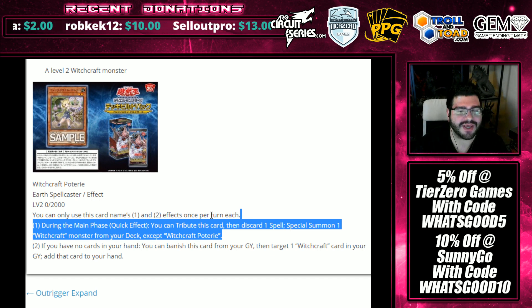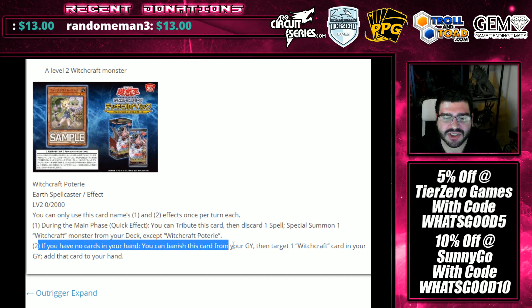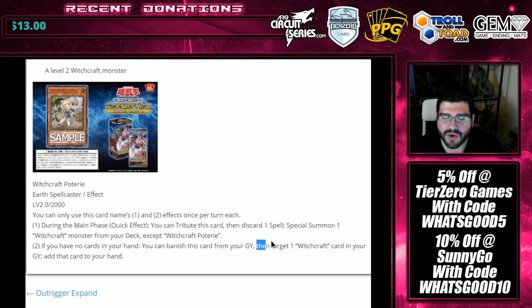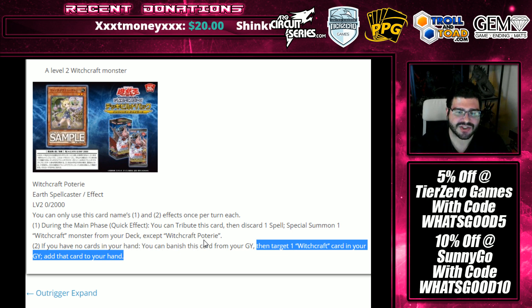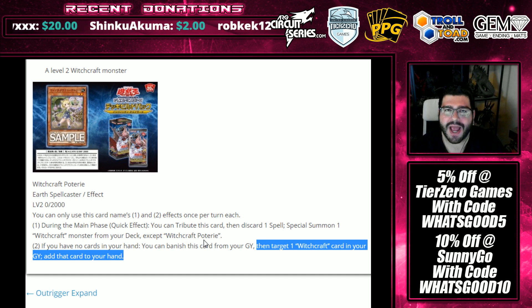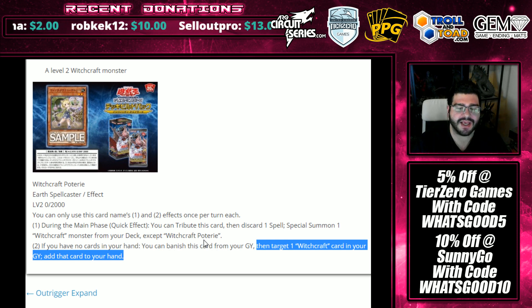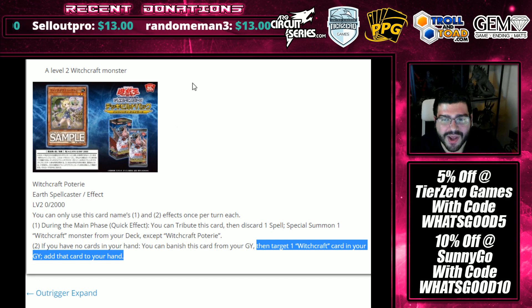And then we get something that melds with other Witchcrafts. If you have no cards in your hand, you can banish this card from your graveyard, then target one Witchcraft card in your graveyard and add that card to your hand. This is really nice — past your graveyard resources, past playing your turn, you get something back later to continue perhaps going up a chain or loading your graveyard. You can get this out, tribute it, have it as a graveyard resource for later — and we're going places.